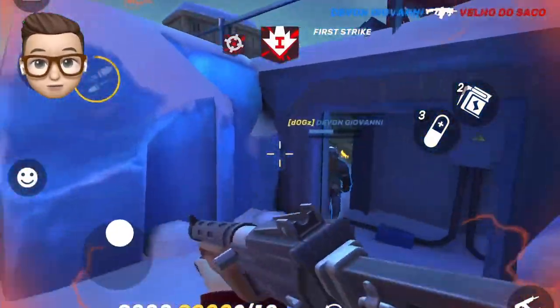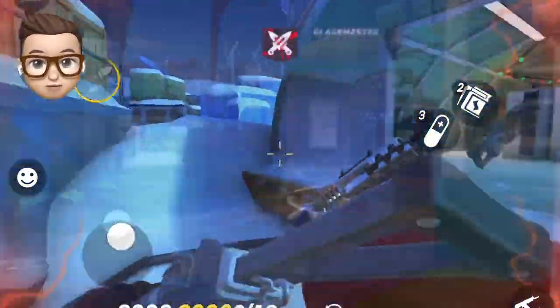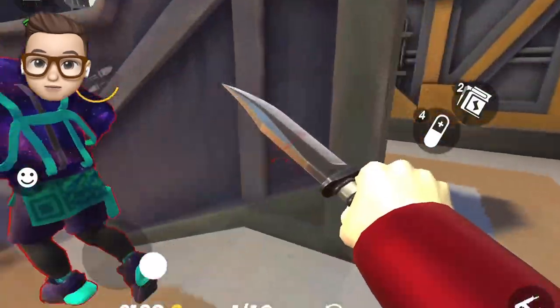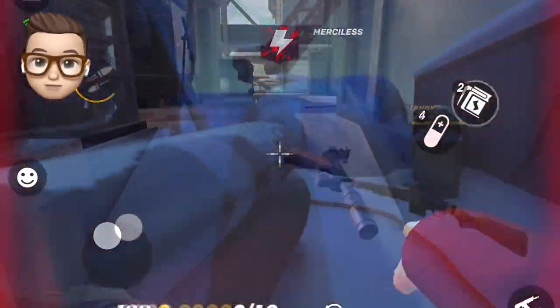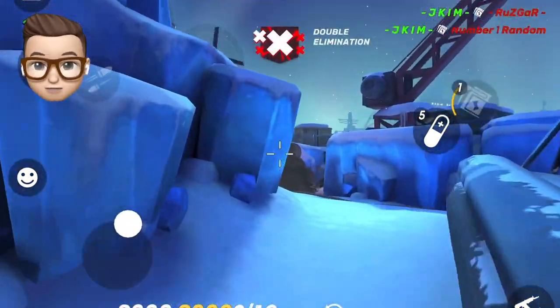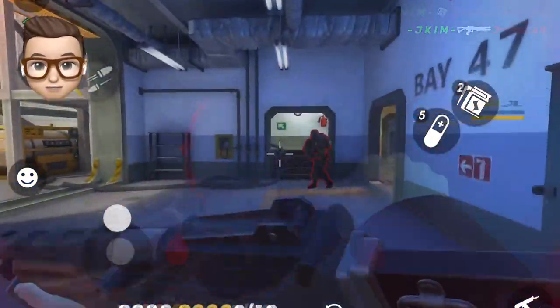There are two situations you might want to avoid when using Might: one, when there are multiple enemies, and two, when a person activates Undying. Might only has two bullets, which can be very tough when facing multiple enemies as there's no time to reload in between kills, and when facing enemies who activate Undying it is almost impossible to kill them.